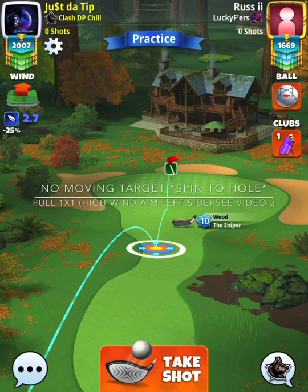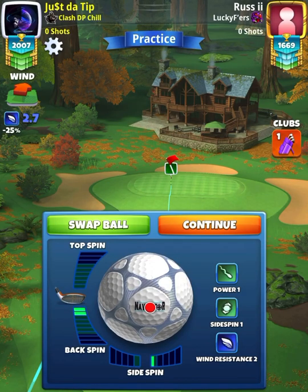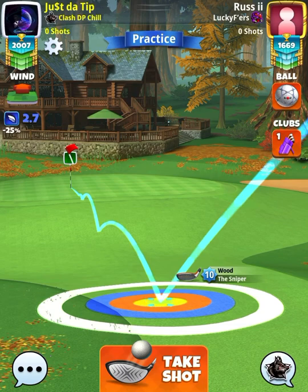We're going to go no moving target. I want to thank everybody in the comments who gave me the suggestion on hole number eight on the front nine — the no moving target is really working for people, so I figured let's give it a shot. It is money. No moving target, spin to hole — don't move your adjustment zone at all, just spin the ball into the hole. Pull one to one. If you have high wind, aim left side, and then see video number two right after this. We're going to spin into the hole and go one to one, so that means at 2.7 mile per hour wind we do a 2.7 ring pull.